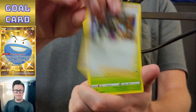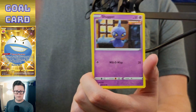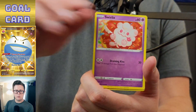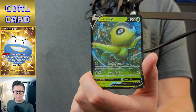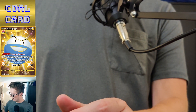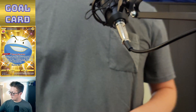Grass Energy, Avery, Ledian, Koffing, Snorlax, Squabble, Seel, Swirlix, reverse holo Doctor, and Celebi V. We got our first real pull today — so that's good. Gotta stay positive — you only get pulls when you have good vibes.